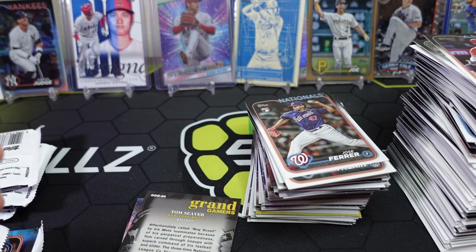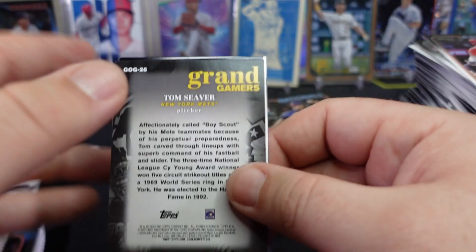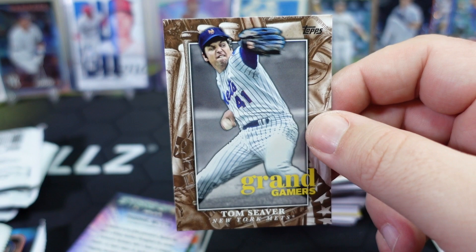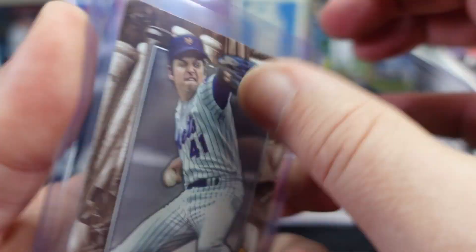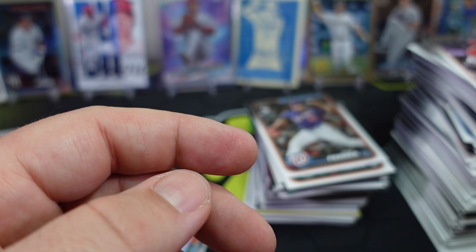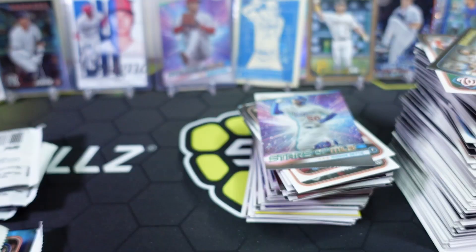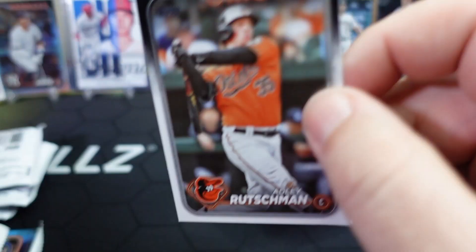We have a Tom Seaver Grand Gamers — interesting. I'm an old timer — big time with the Mets. Grand Gamers! Let's see what else we got. Mookie Betts, Adley Rutschman — that'll round out that pack. Let's give Adley a spot. Want to see Gunnar Henderson make an appearance — that'd be nice. Moving right along.